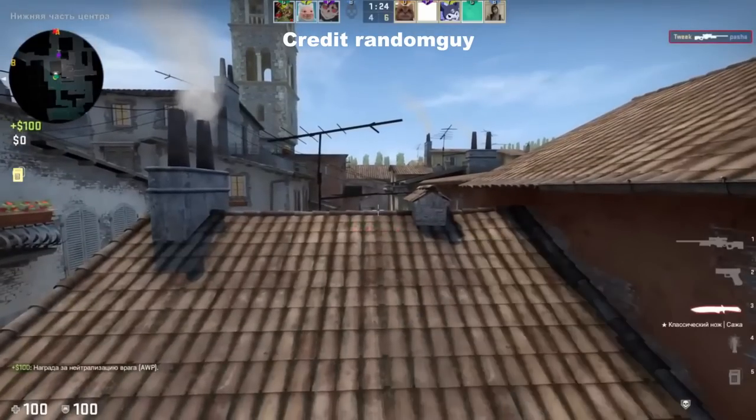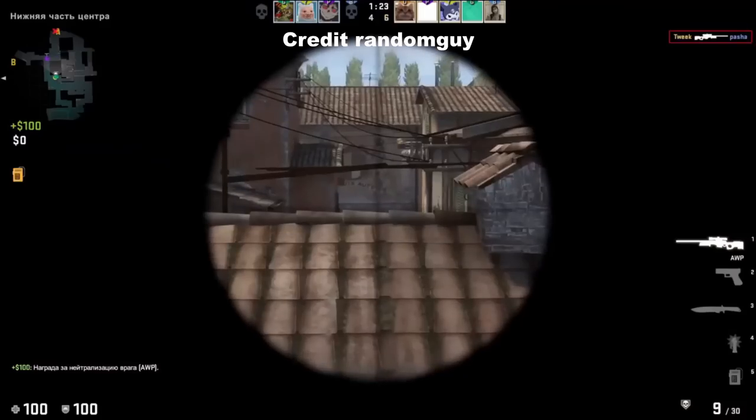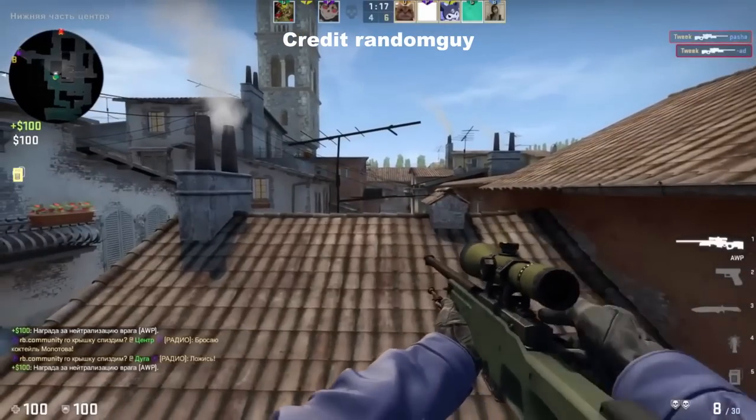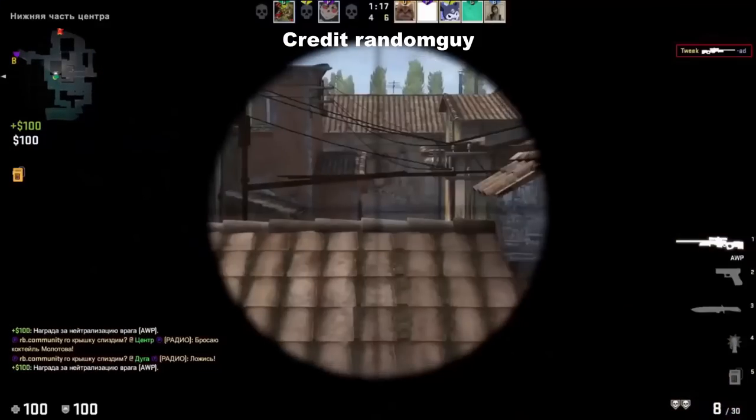This first trick was submitted by Casperinos from my Discord, who shared this video from a random guy on YouTube. He does a 5-man boost near the T apartment entrance and is able to see above the roof towards mid. What an insane boost.